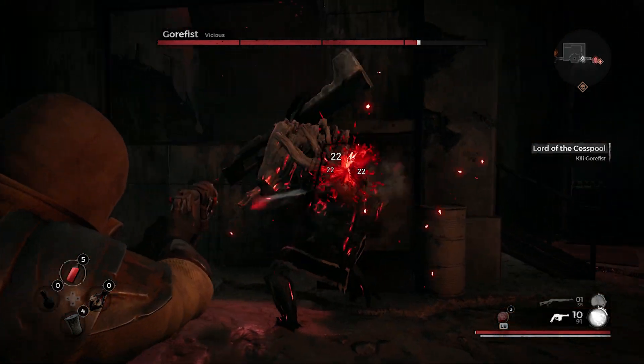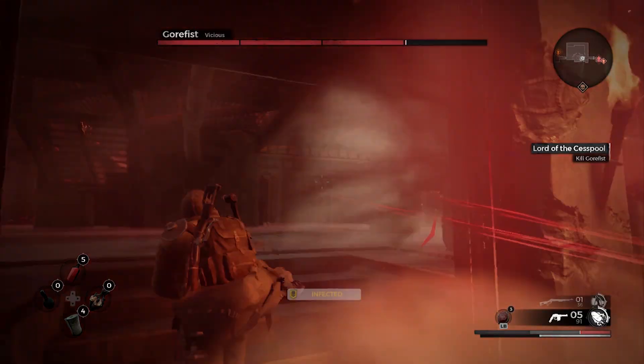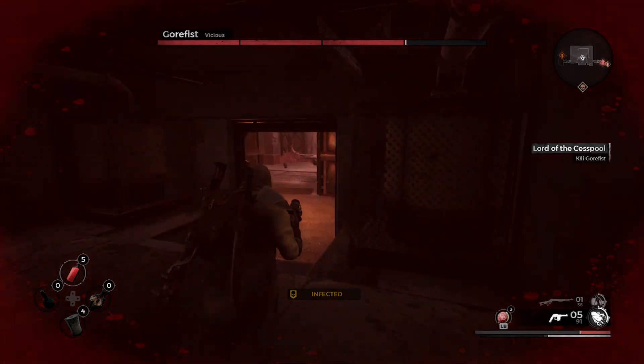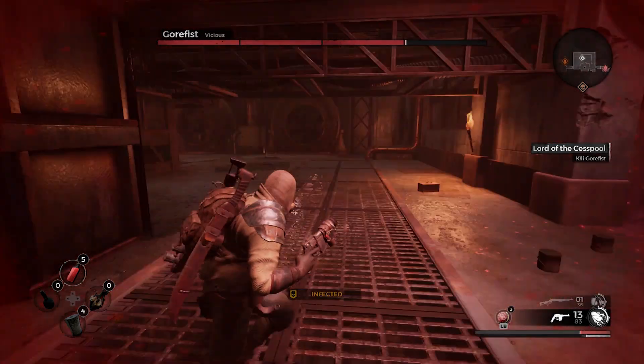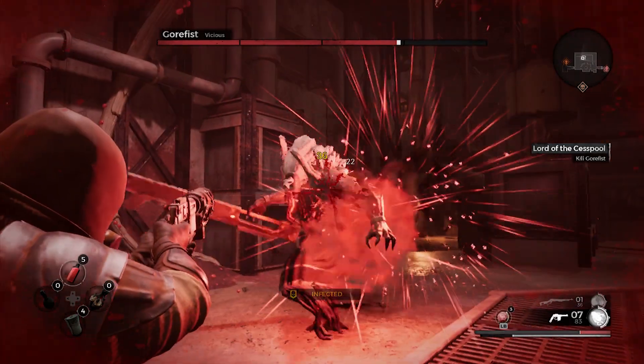When first entering, Gorefist will be directly in front of you, maybe 20 or 30 meters — far enough to give you some time to make some choices. Once he's in sight, you can smash frenzy dust where you stand and unload as fast as you can. But keep in mind, staying static this long can set you up for a wave of exploding rot sacks, leading to a quick rotten death.